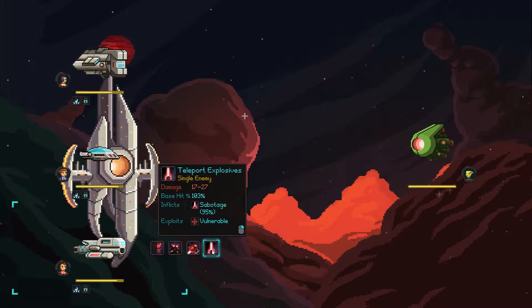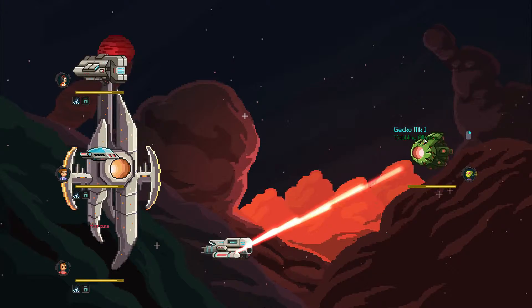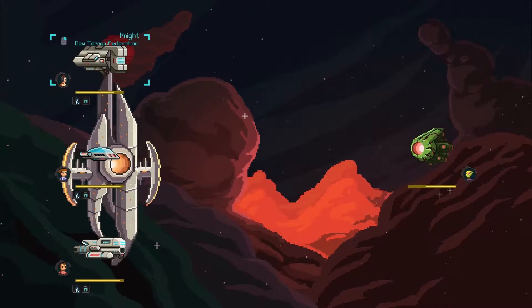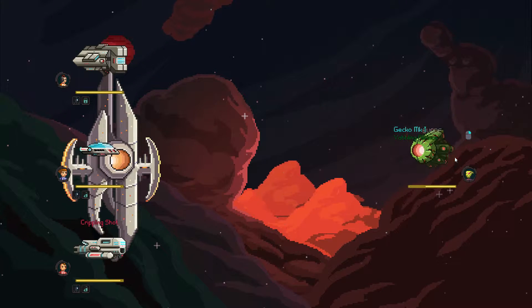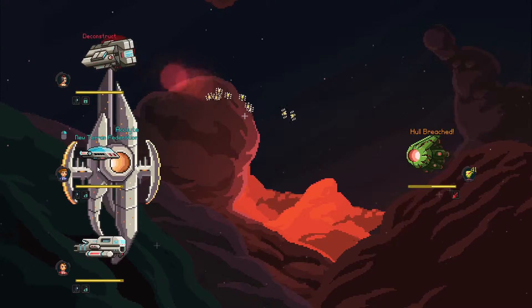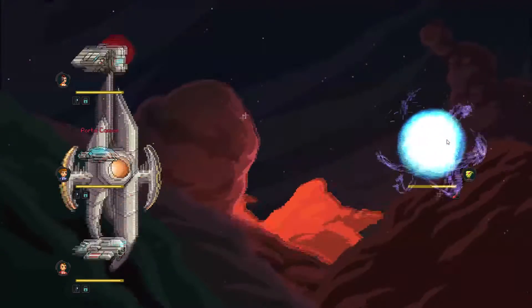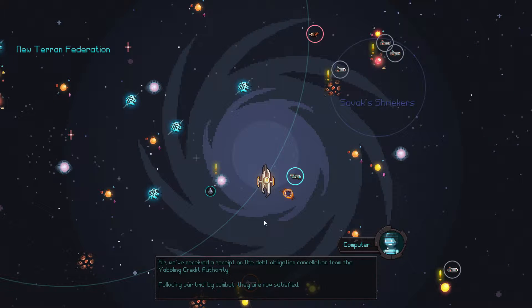One guy left — the Gecko Mark One. Let's go ahead and bring their sensors offline because there's only one ship, and if we can get a minus 30% to hit, we should be alright. That didn't work at all. Let's cauterize this hull — this knight has a lot of hit points. Engines down for sure. These guys do not have a lot of hit points from what I've seen. We missed. Let's deconstruct so we can chain off of this hull breach. Excellent hit — portal cannon incoming. Portal cannon, exploitation, full throttle — 206 points of damage. So much for your debt, we won't be paying you crap. We've received a receipt on the debt obligation cancellation from the Yabbling Credit Authority following our trial by combat. They are now satisfied. They're actually pretty respectable — that's awesome.